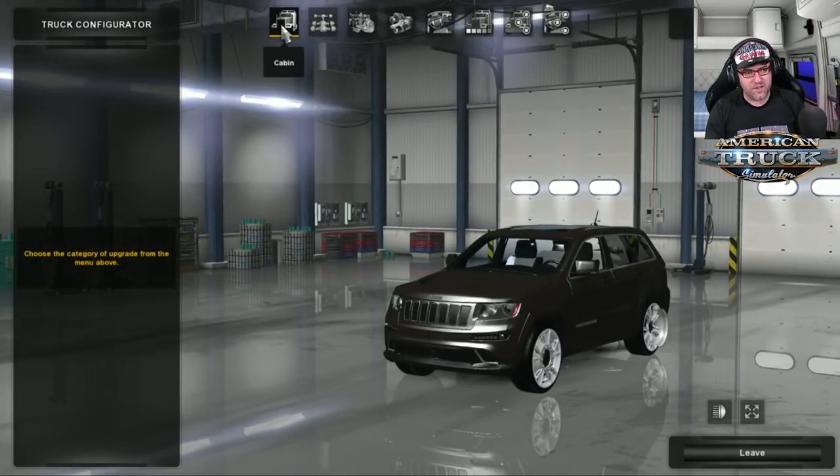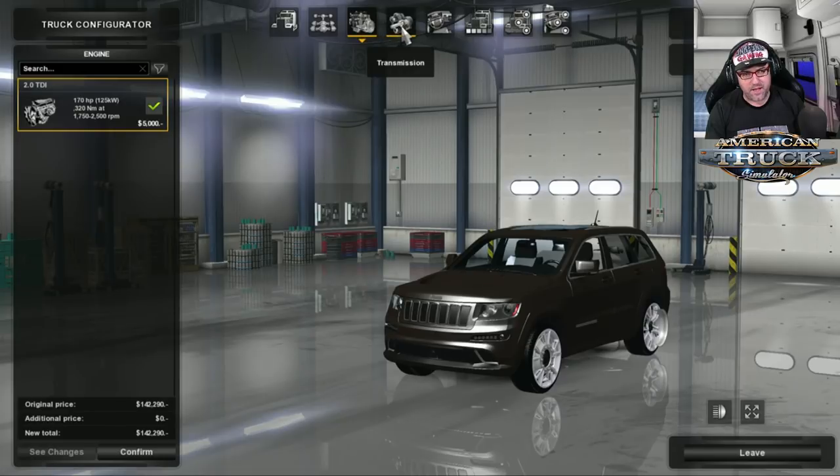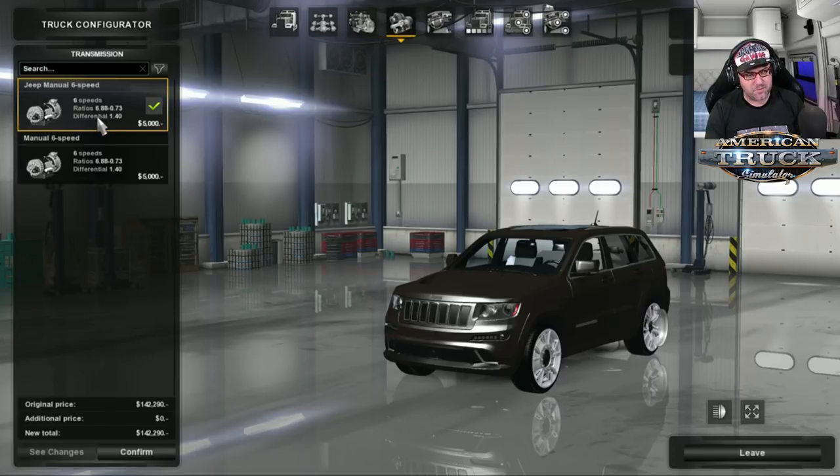Let's have a look at the customized configuration for this car. There's one chassis, one engine — 170 horsepower. Then there are two transmissions: six speed and another six speed. It's exactly the same ratio, so I don't know why. Jeep manual, manual six speed — I don't know why they're actually the same one there. That's weird.